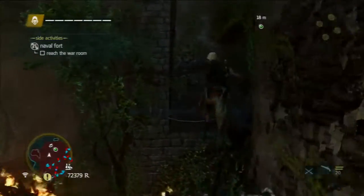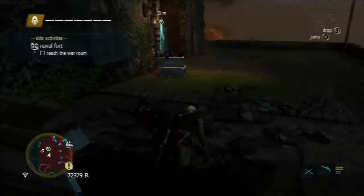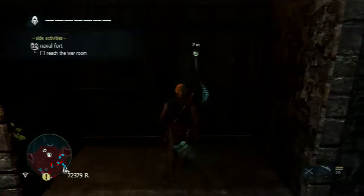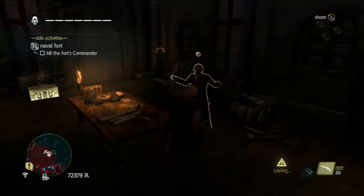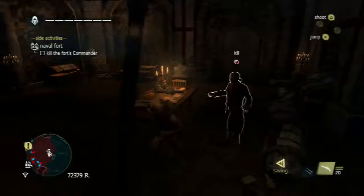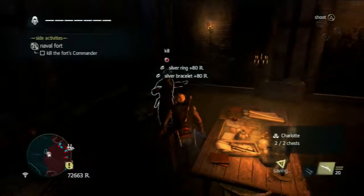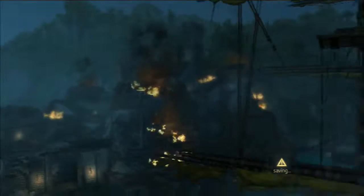I'm still trying to kill this guy with the captain's sword but unfortunately he is not coming down. Finally. It's not like one of the later missions where to complete the additional objective I had to wait on the mast of a ship for like five minutes — it kind of killed the drama of the moment. I was trying to pickpocket him — who can get to the chest first? Of course.